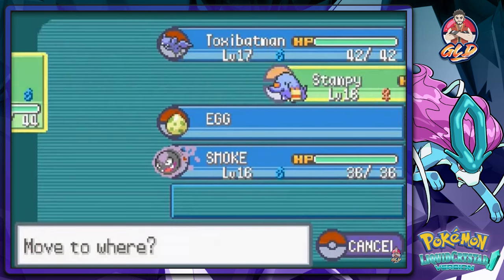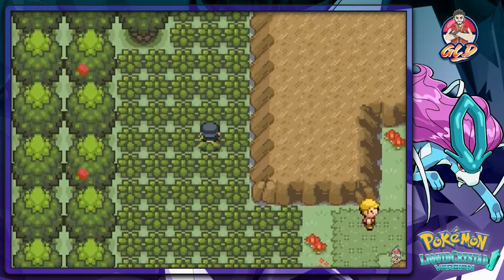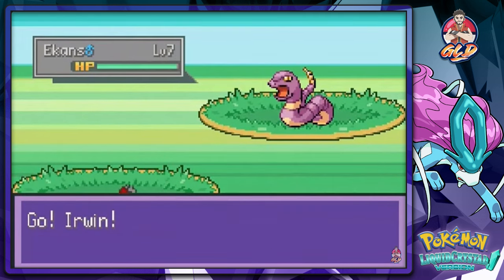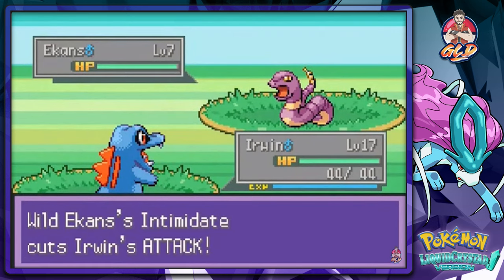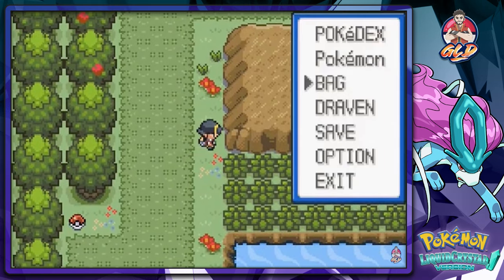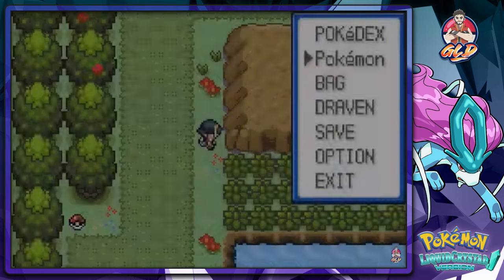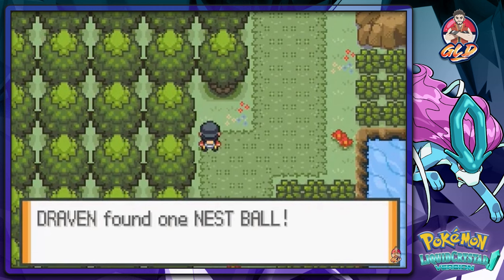Let's go to Irwin — he's level 17 and about to evolve. There's no item there, which I was expecting. You can actually find Ekans here, which I don't need. I think I already have a plethora of Ghost-type Pokemon too. This guy looks like a Grass-type trainer, so let's use Toxic Batman. Don't want to mess with him right now — let's grab this item. We found ourselves a Nest Ball.